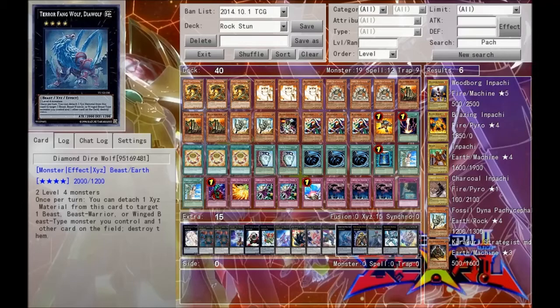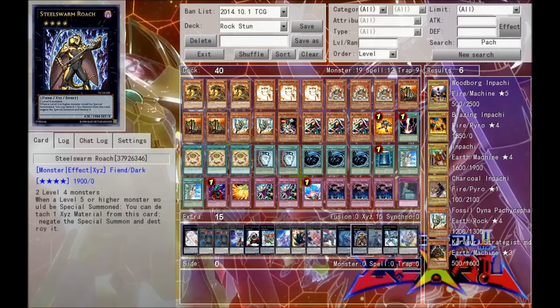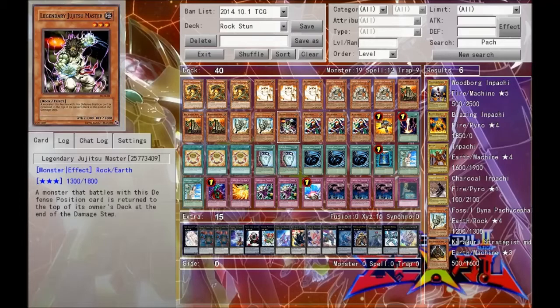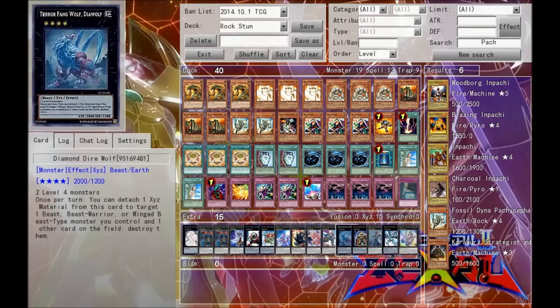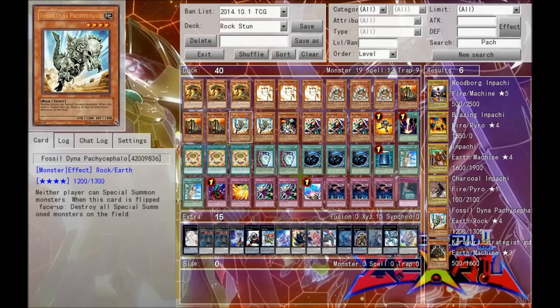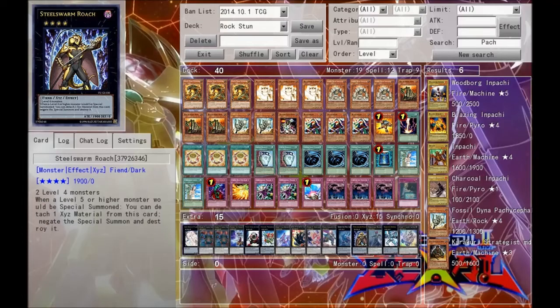Next we run one Diamond Direwolf, just to pop cards — basically a neat little card to use. Next we run one Steelswarm Roach for additional stun should we need it. It's not necessarily super needed in this deck because all the monsters basically do that by themselves, but just in case something happens to them we can make a Steelswarm Roach.